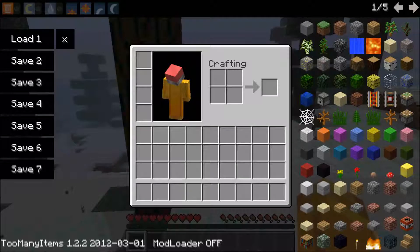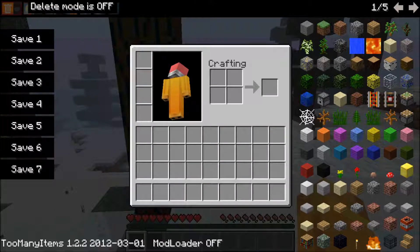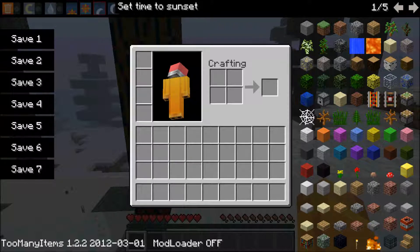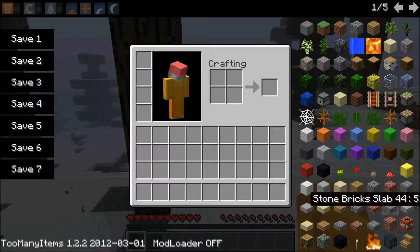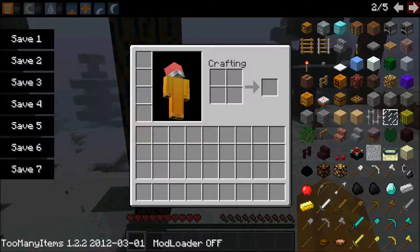But when you click E — what's all this? You've got options for delete mode, creative mode, terrain, set to sunrise, set to noon, set to sunset, and you've got different items as you can see.